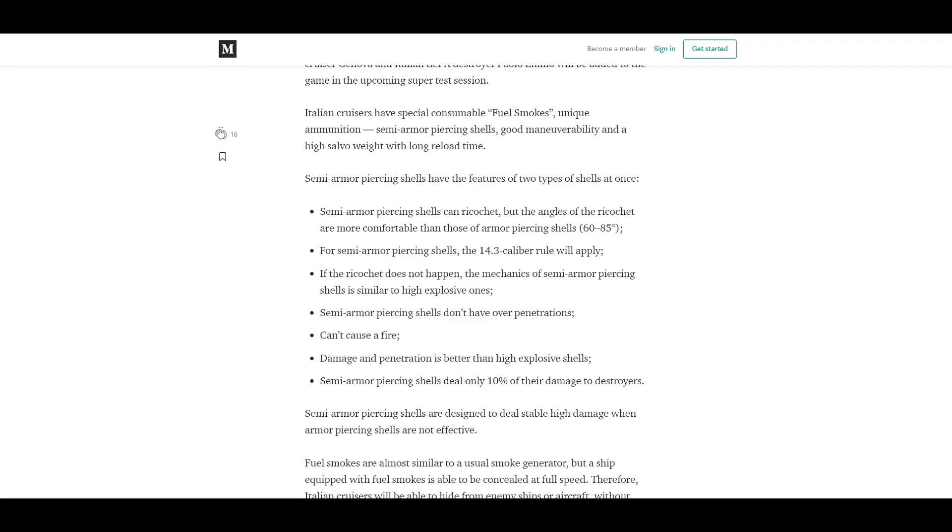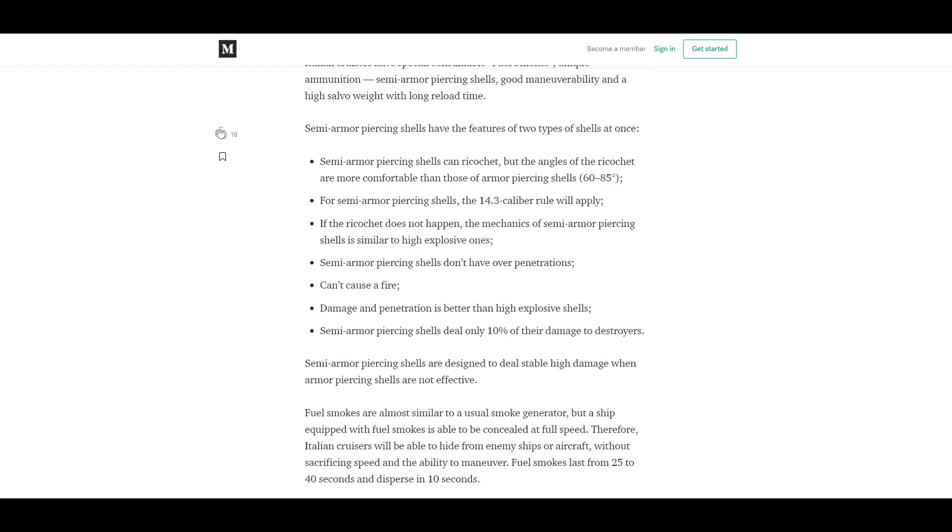That's why the damage is better than high explosive shells. One thing mentioned is that SAP shells only do 10% of the damage to destroyers. Not really sure how that's going to work out — maybe these cruisers are just not going to be that great against DDs, and their primary goal is to counter other cruisers and battleships. We'll have to see.